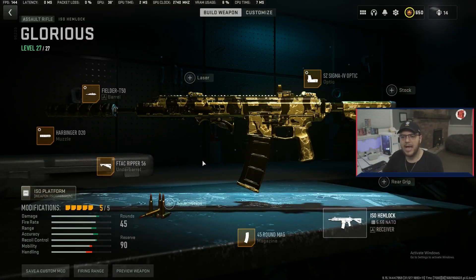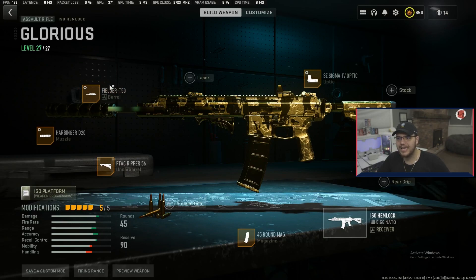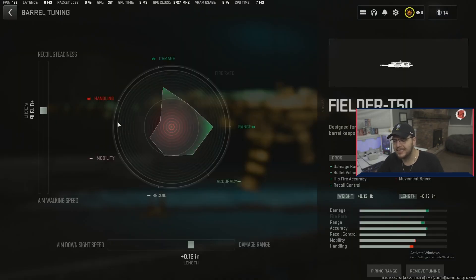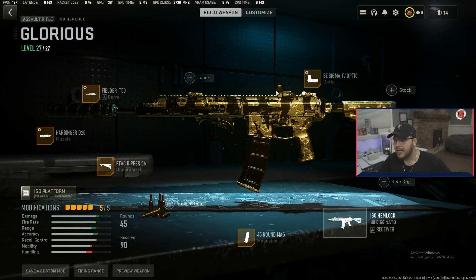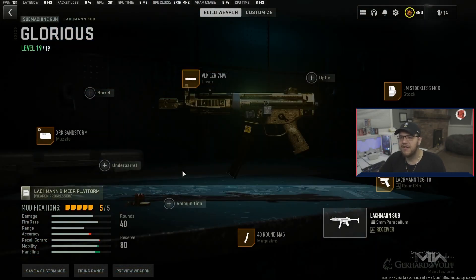Alright guys, for the Hemlock I'm rocking the Harbinger D20 muzzle, the Fielder T50 barrel, the F-TAC Ripper 56 underbarrel, the SC Sigma optic, and the 45-round mag. For tuning on the muzzle I have aim down sight speed at negative 1.4 and bullet velocity at 0.68. For the barrel I have both recoil steadiness and damage range at 0.13, and for the sights I have aim down sight speed at negative 1.94 and close at 1.45.